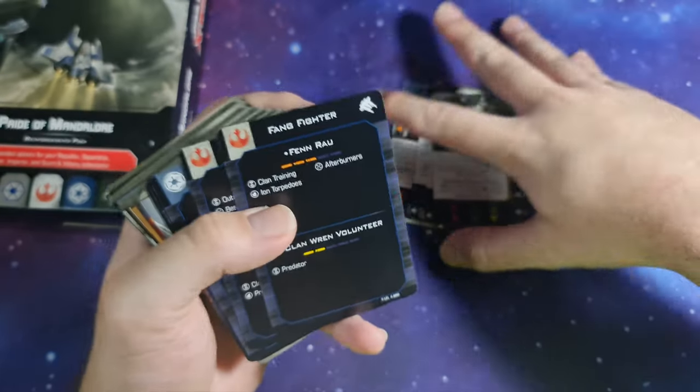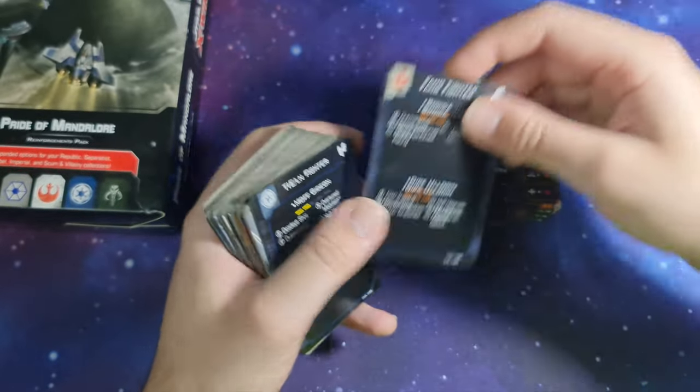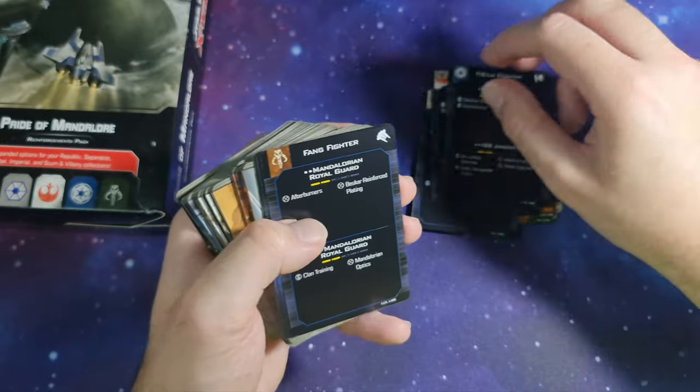Then we have the quick build cards. We've got Fang Fighter — Fenrau, Clan Ren, and lots of different ones. Those are nice.